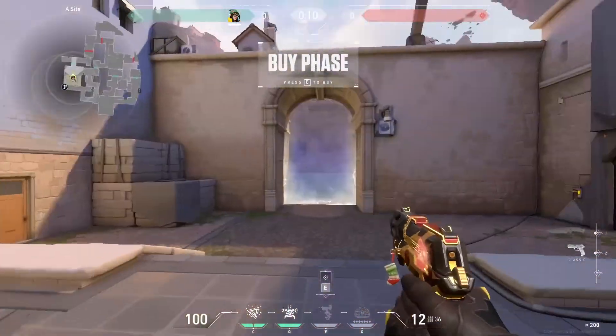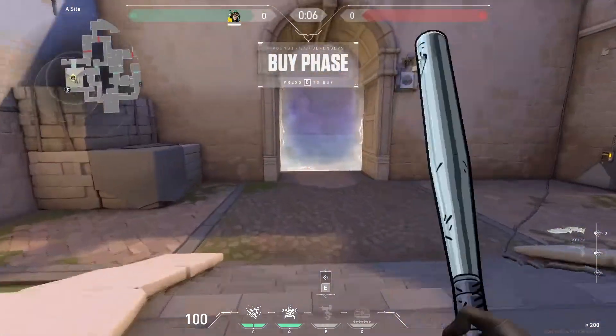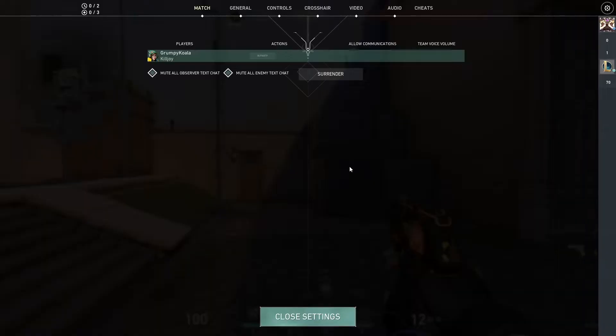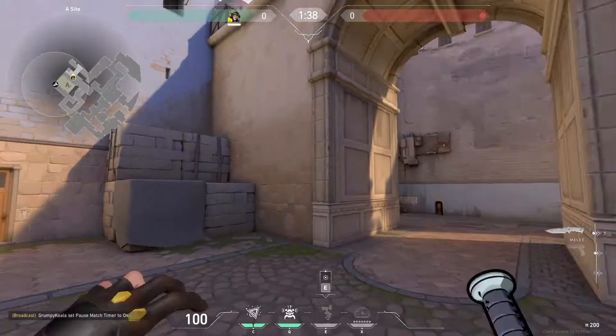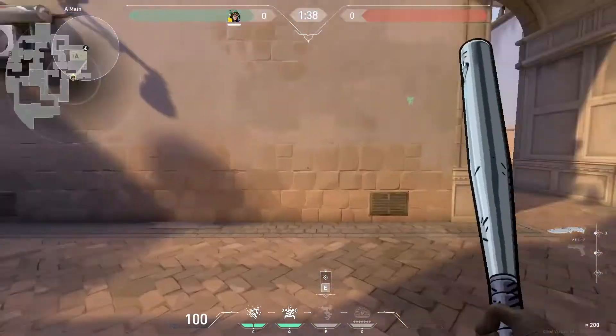I'll show you after the round starts and then I'll pause the game. It's going to be very useful to put the turret up there versus anywhere else. Here's why on Round 1 this is the best: everyone on the defensive side is going to have a pistol.